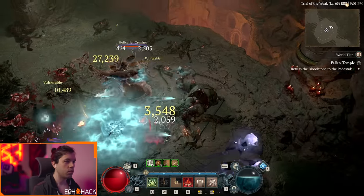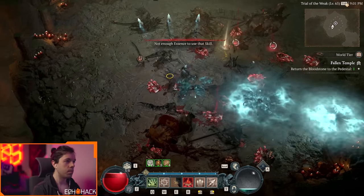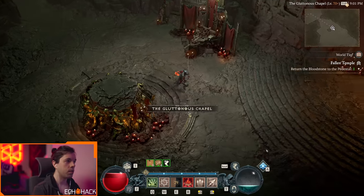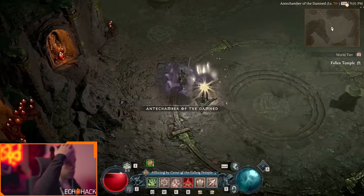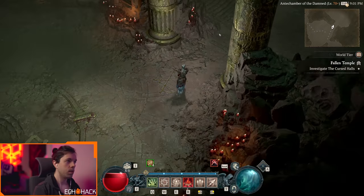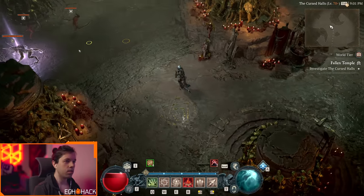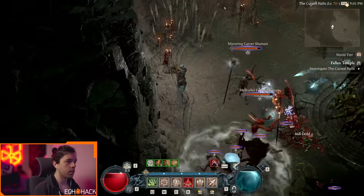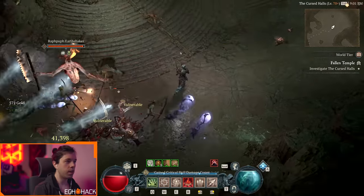For softcore players, you can get a friend to rush you through these capstone dungeons and reach Tier 4 quite early. I wonder if they'll limit that for seasons, because it feels a little weird to have a low-level character — say level 20 — get rushed through and then start using Tier 4 equipment. We'll see if that gets cleaned up.